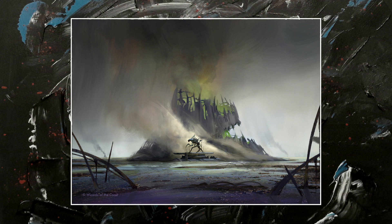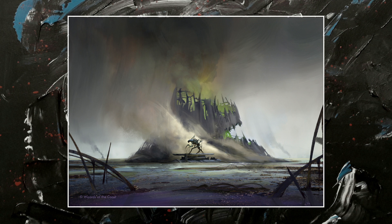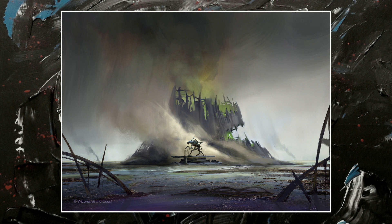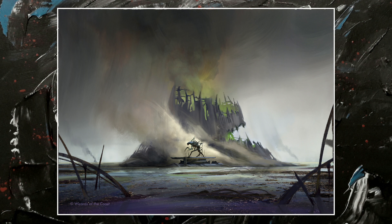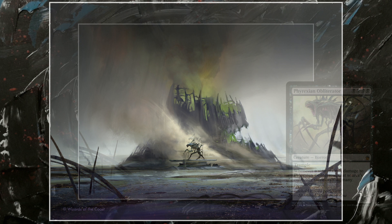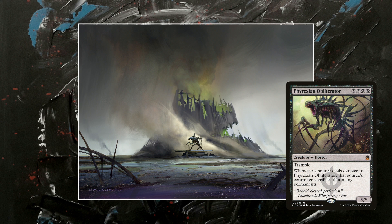How does it work? First, you see a landscape — expected for this kind of piece. A desolated land, moist and smoking with fumaroles, remains of buildings and remains of reed. It's a swamp. But then you distinguish a shape that contrasts with the rising smoke — a small creature. Then you recognize it: it's a Phyrexian Obliterator, the mono-black staple from New Phyrexia. You know how deadly it is in the game, how dangerous these creatures are in the lore.